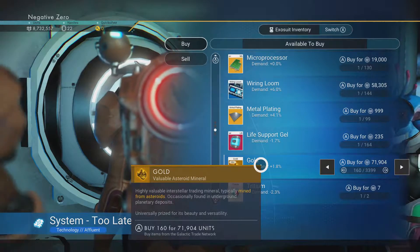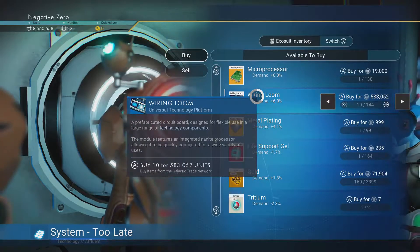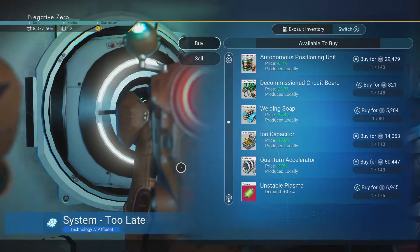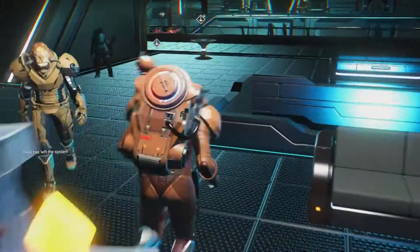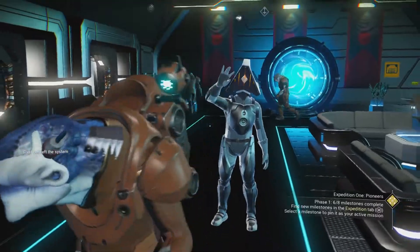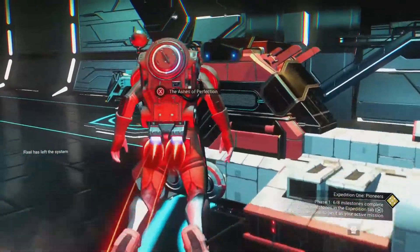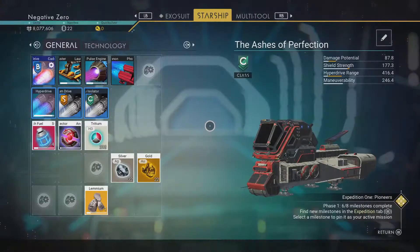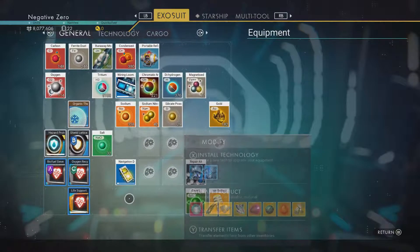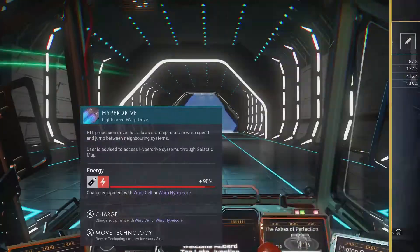That Cobalt sale really has made this much less of a grind. Do I want more wiring looms? I probably do. Let's get like ten more. Is there anything else? I don't think so. I cannot speak to you. Alright. Let's go to the next rendezvous. We have the hyperdrive fuel. We don't have this — that's fine, we'll get there. Let's go.